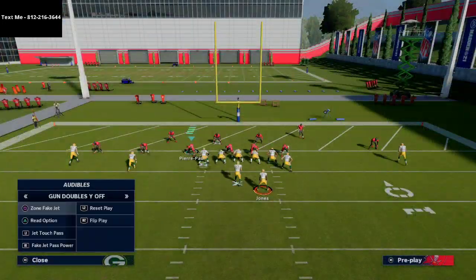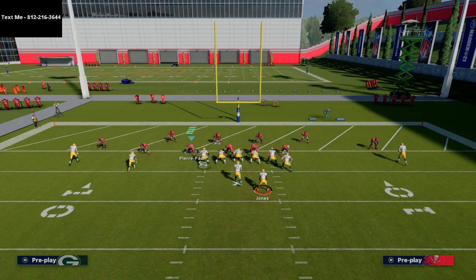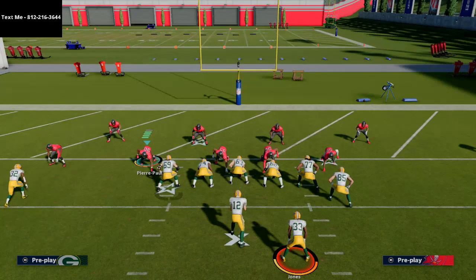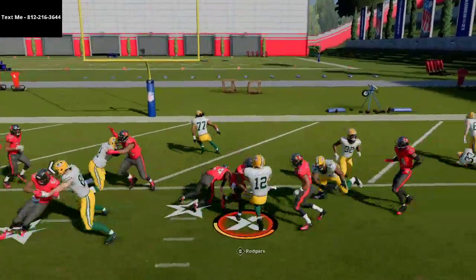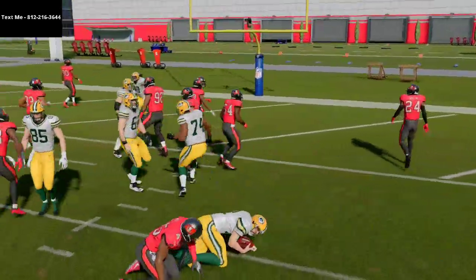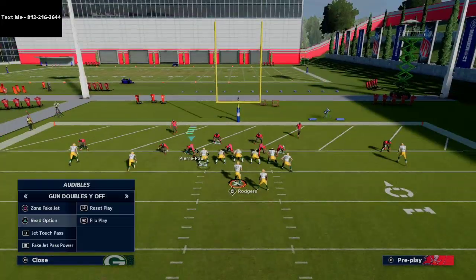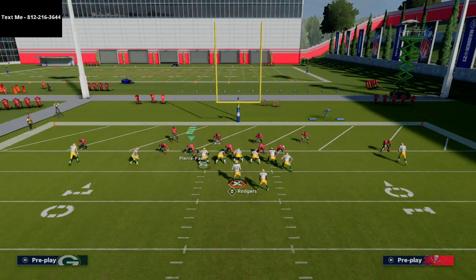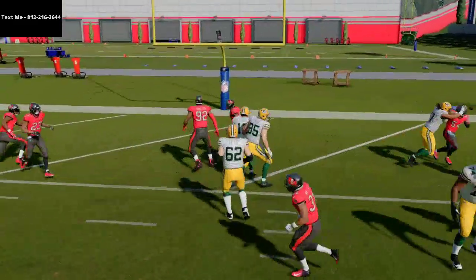The first and most important play is the fake jet halfback power. Once you snap the ball and get it with your quarterback, you're going to truck forward. You'll be surprised at how many times you'll get that inch or yard you want on the goal line. This run is very difficult to shoot and very difficult to stop in the backfield. You can actually cut this run to the left side by hitting back on the left joystick, which is going to freeze Aaron Rodgers in the backfield.